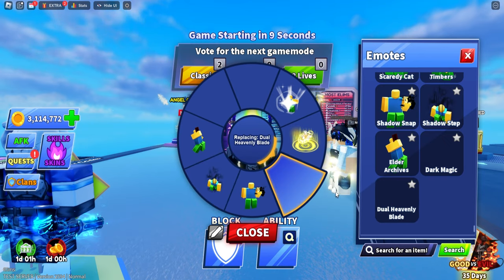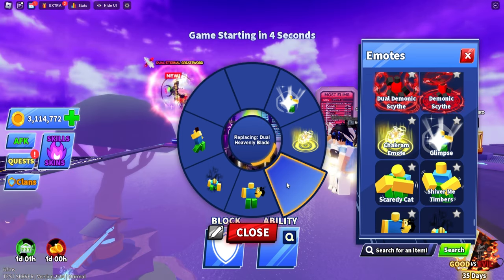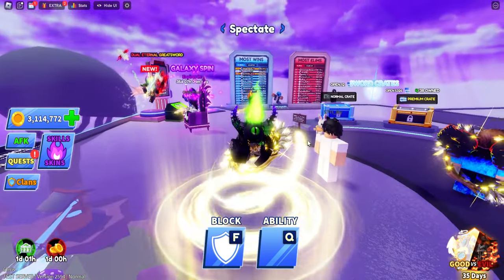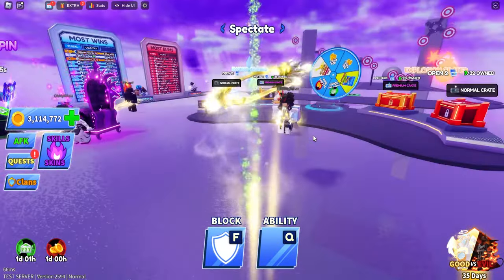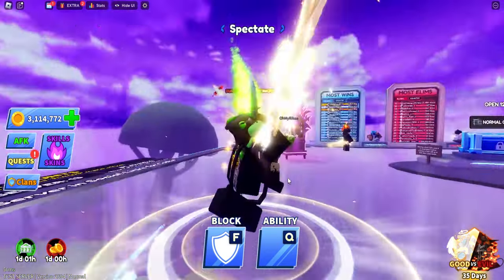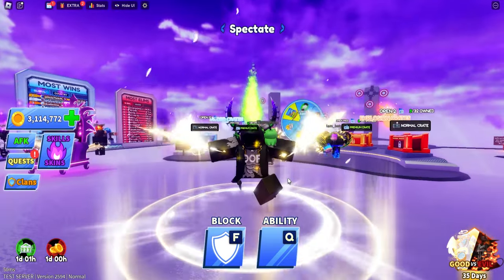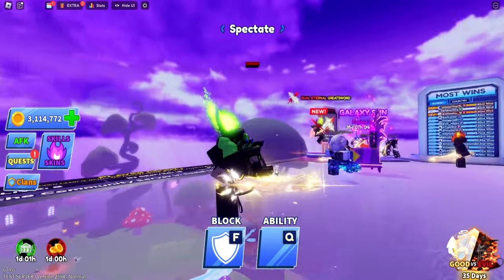The pack includes a few emotes. One of them is this one, and also the Heavenly Blade — I'm not sure if that's part of it but I'll show you. First we have this emote, it's really cool, not bad — I've seen better but it's okay. The next one is the dual Heavenly Blade emote where you're pretty much floating with the blades, fluttering your wings — that's really cool.